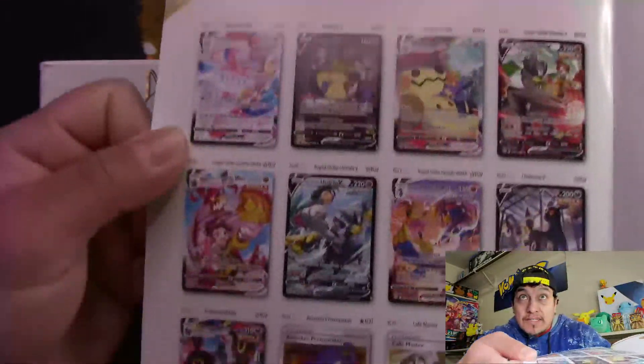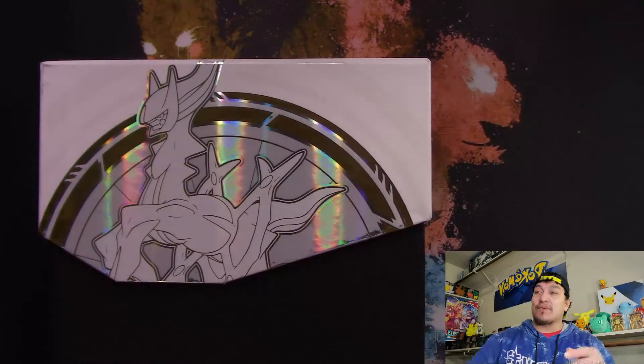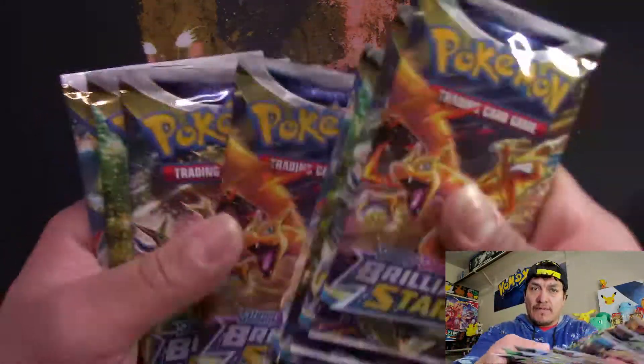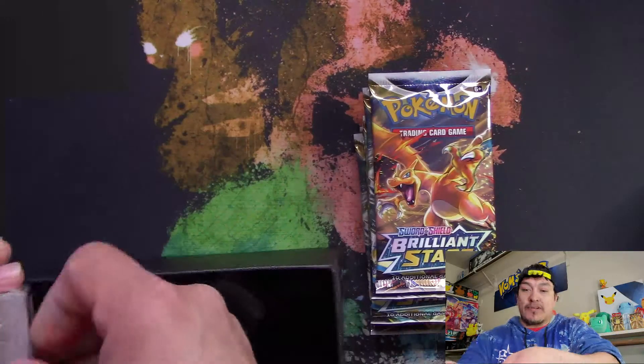Very, very beautiful trainer cards. You also got the gold Urshifus — any and all trainer cards is what I'm looking for, they're very beautiful. So here we go, Brilliant Stars ETB. There's a little booklet showing you how to play the TCG, a rule book, and everything. It comes with one, two, three, four, five, six, seven, eight booster packs. You got your sleeves, the Arceus — oh, gold gold gold background, nice, pretty cool — got your energies and the V-star counter.